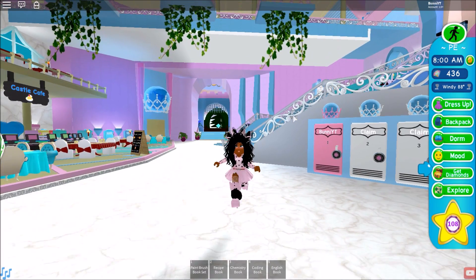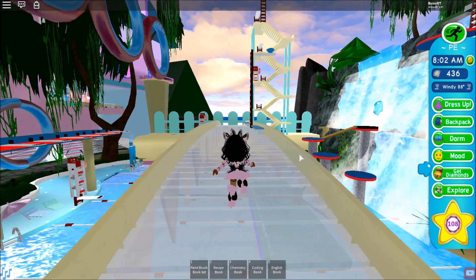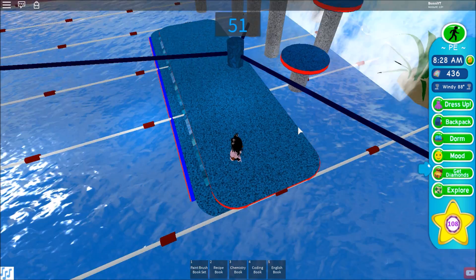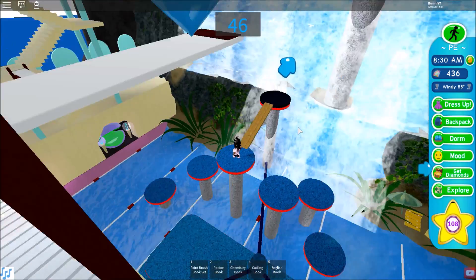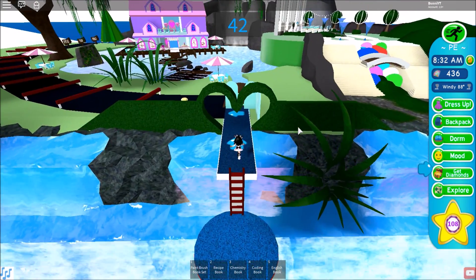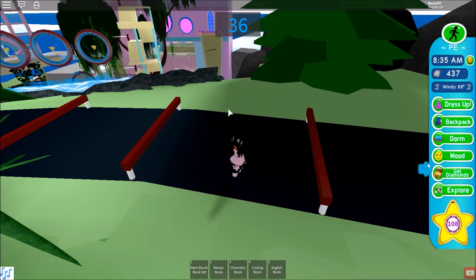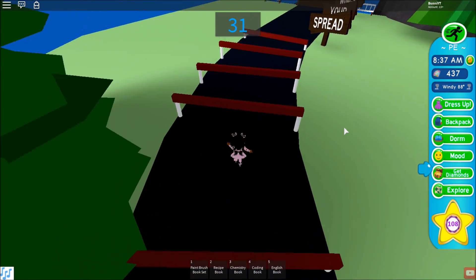The next hack is for PE, and this also goes along with swimming. For PE, you literally just go over here and sit on the bench so you can get a head start, then hurry up and finish the obstacle course. This is not just for private servers — if you sit on that bench you get a head start because most people start back by those rings.